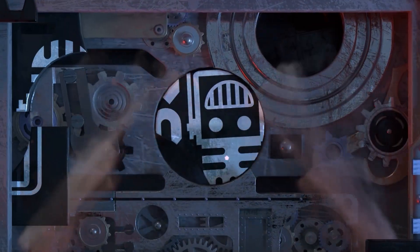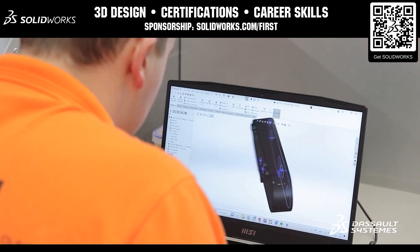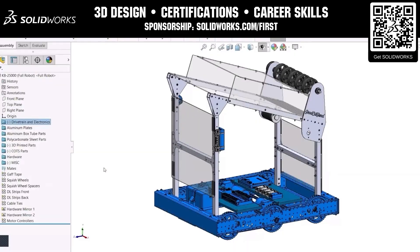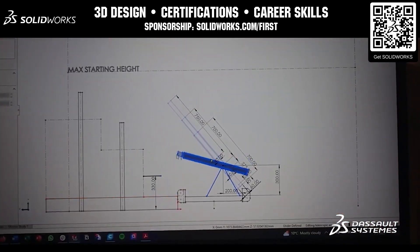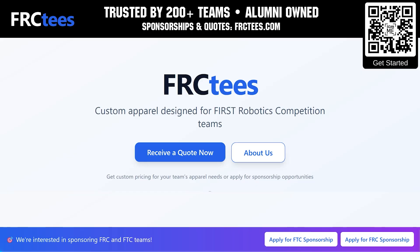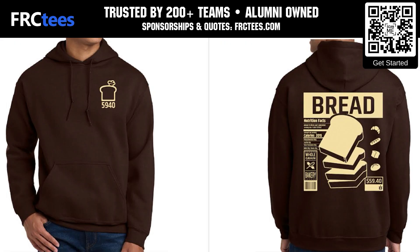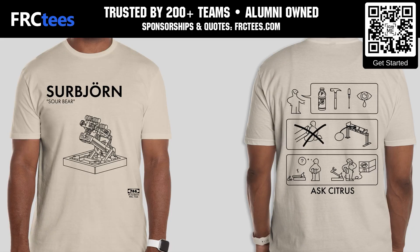This video is brought to you by viewers like you and in partnership with the following. First Team SolidWorks is free for you — design in 3D, build your robot, and gain the career-ready skills 80% of employers look for when hiring engineers. Get SolidWorks for your entire team at solidworks.com/first. Founded by FIRST Alumni, FRCTs understands what teams need: high-quality apparel fast. From t-shirts to jackets with a free 14-day turnaround. Apply for a sponsorship and get your quote now at FRCTs.com.